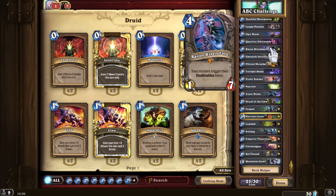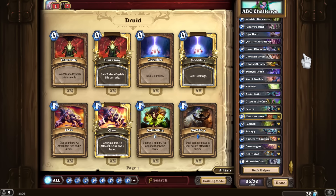For B, you have Baron Rivendare there, right, with the synergy with Deathrattles. I could have picked BGH but I honestly didn't want to. It's a good choice, like Bomb Lobber for example — I didn't want to pick that, but I wanted to have a synergy with this, and you'll see why I picked it in a second.